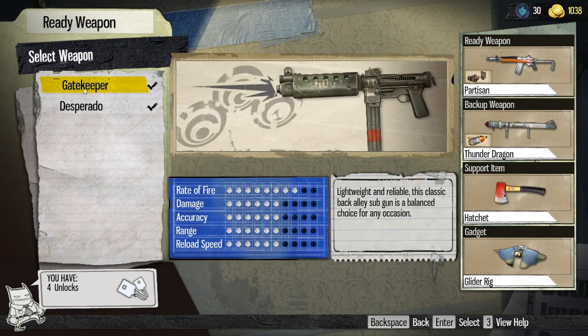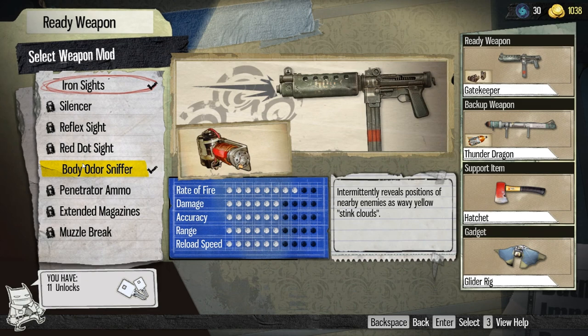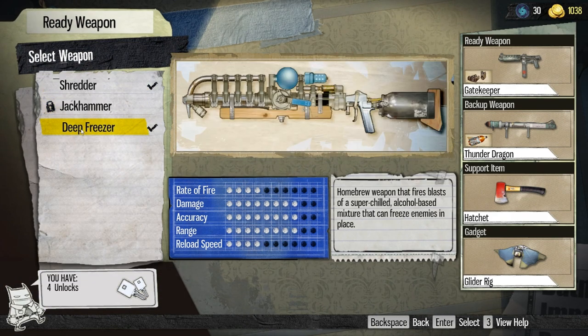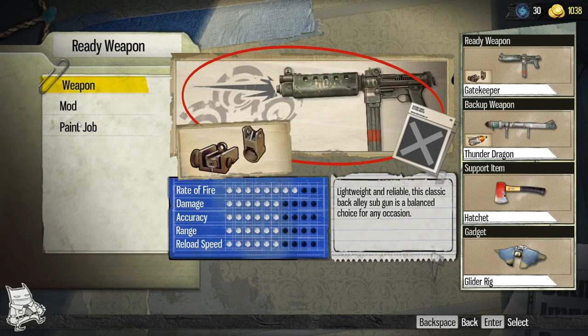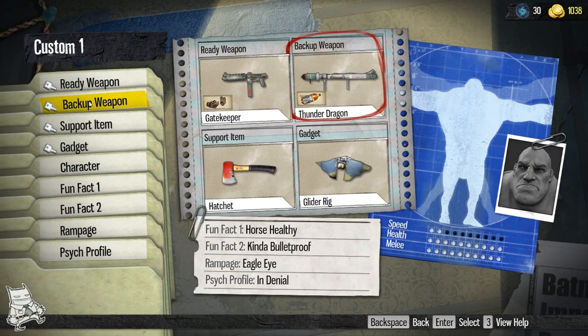And that's true across the board: if you received a weapon as a veteran reward, you get all the mods. The Partisan — yes, we got the mods. I'm not going to show every gun, but suffice it to say, we got the mods. Desperado — gifted. Gatekeeper — I've unlocked that one; I know because it has no mods. Continuing through: heavy weapons — the Shredder, the Deep Freeze; snipers — the Marshal; shotguns — the Chaperone; launchers — the Thunder Dragon; and miscellaneous — the Motivator. That is a nice swath of guns covering pretty much every class and configuration.